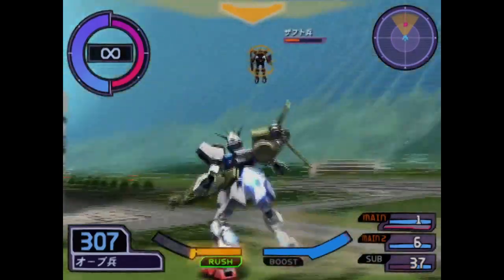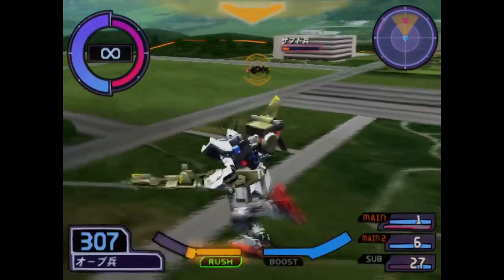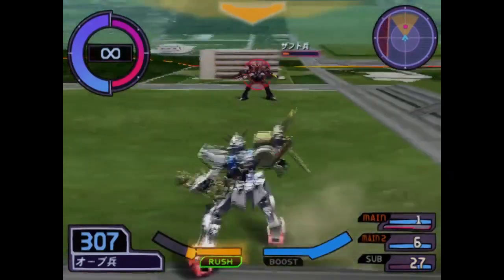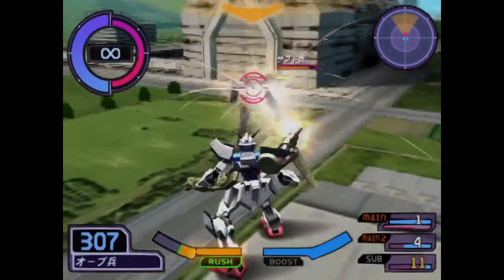However, the automatic anti-ship Vulcan — you heard me right, it probably can give spacefaring vessels some trouble — sitting on the right shoulder like a parrot, deals roughly 125 damage.